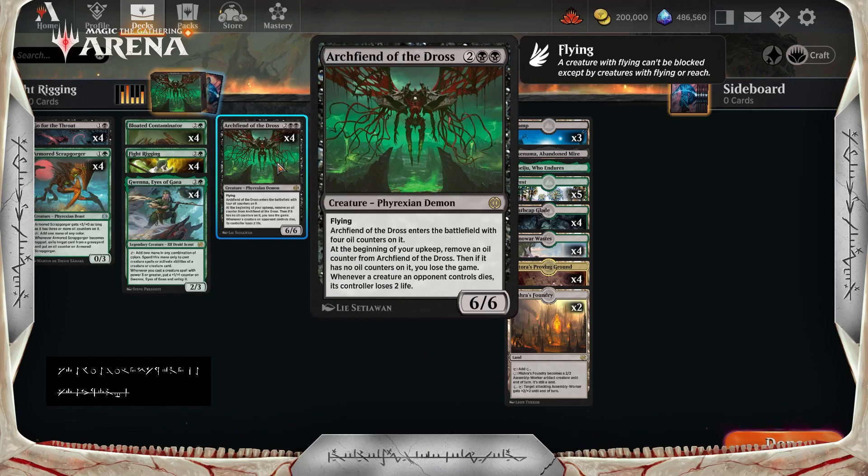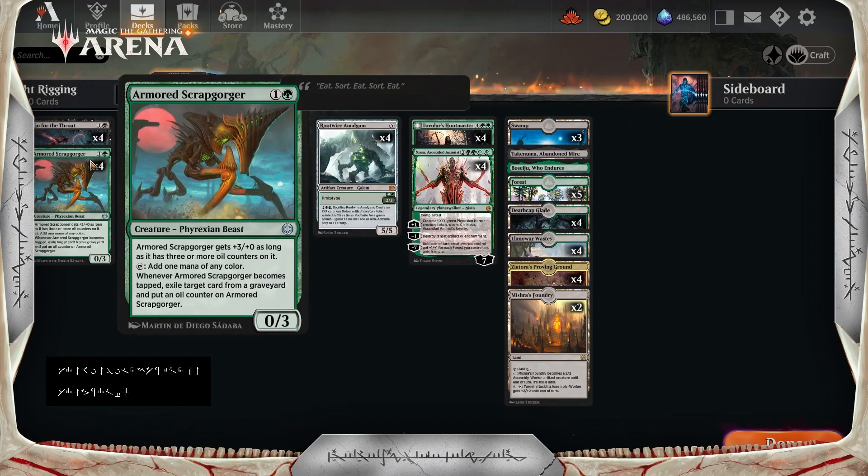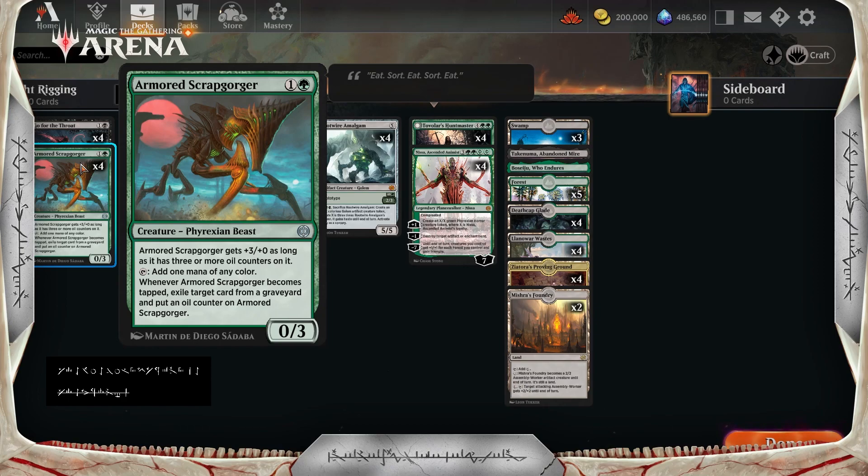To ramp into the Archfiend of Dross, we've got Armoured Scrap Gorger — a 2-mana 0/3 that gets +3/+0 as long as it has 3 or more oil counters on it. It has tap: add 1 mana of any color. And whenever Armoured Scrap Gorger becomes tapped, exile a target card from a graveyard and put an oil counter on it. So not only is it a mana ramper, it's also graveyard hate, which sometimes comes up.